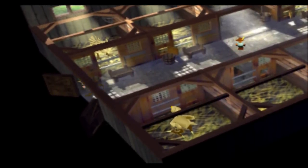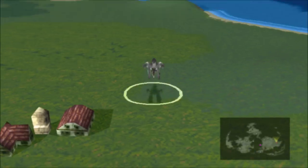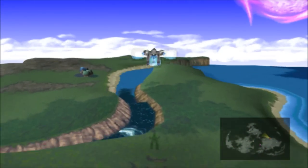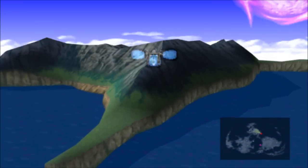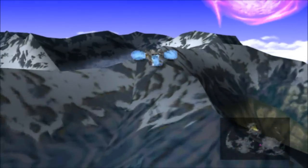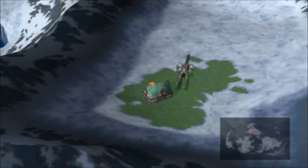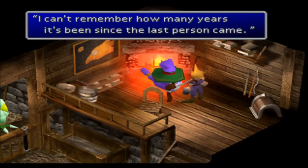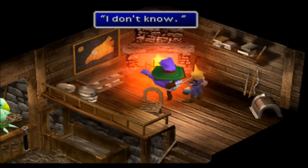Once you get both of them in the stables, leave and we're going to take a trip up north to visit the chocobo sage. We visited earlier but we just got the enemy skill materia there. This time we're actually going to have a conversation and buy some expensive greens. Head inside and talk to the floating purple thing with a beard and a funny hat.